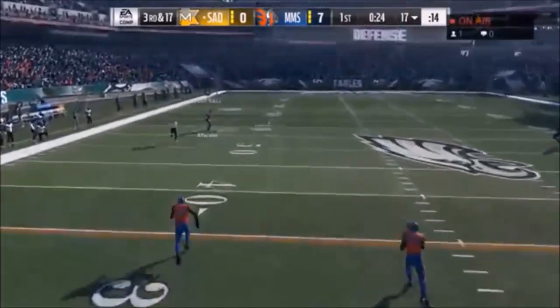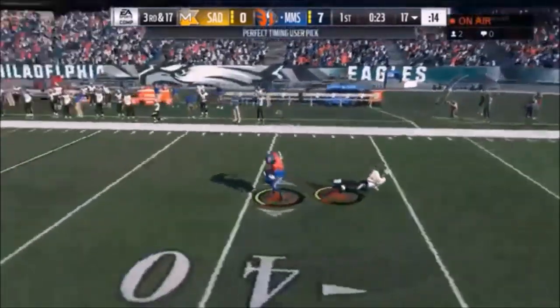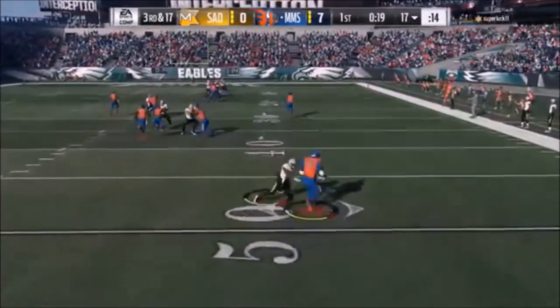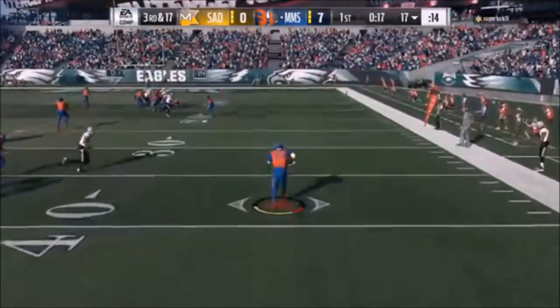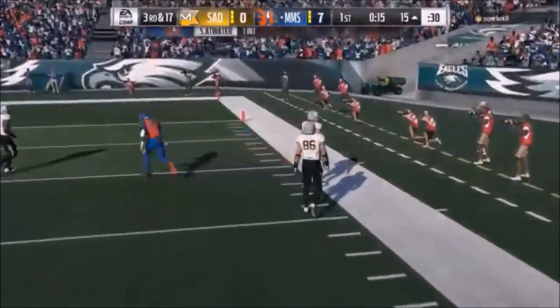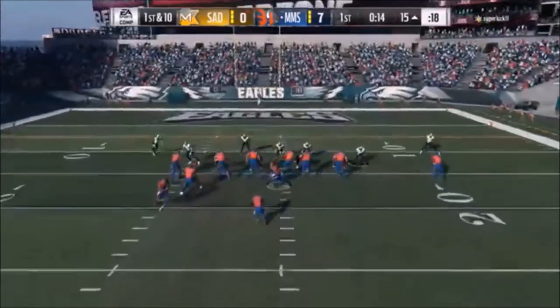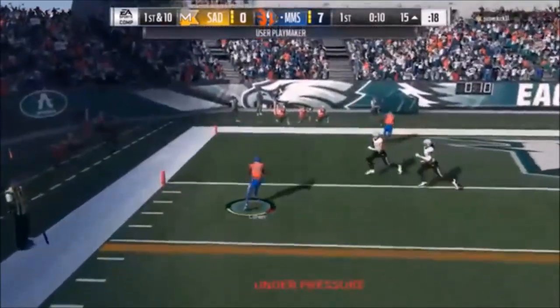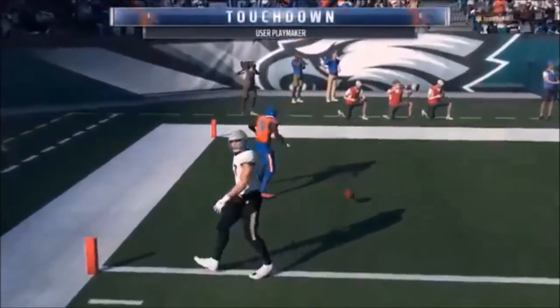That was definitely something that could have been a pick, and then we go up and we get a pick anyway — so why am I complaining? Perfect timing, user pick. That's right. Steve Atwater — this is why you need 6'3" safeties. Can we take it to the house again? I go out of bounds. This video's going on — I'm going to try to get a perfect 3-for-3 touchdowns in every play. I playmaker this guy up and it's just easy money for a touchdown.